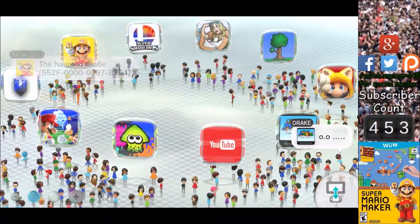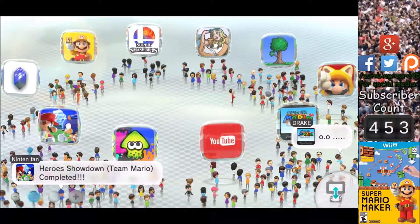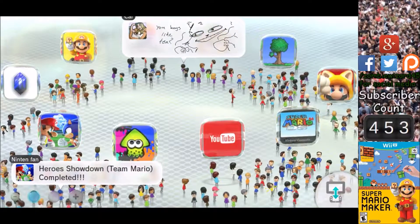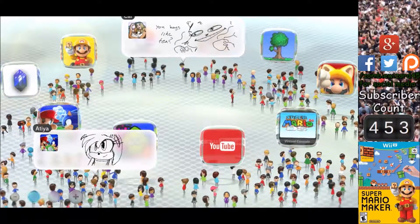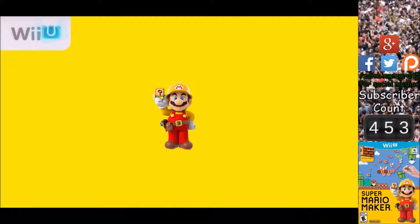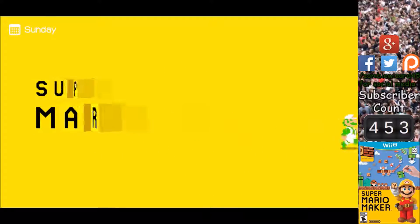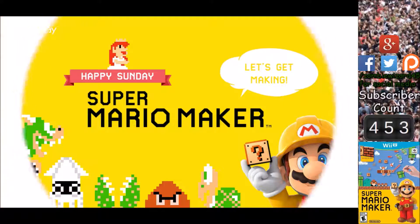Hey, what's up guys, this is zombiewizard45 and today we are going to be making a course in Super Mario Maker. Today I thought that the theme for the course would be like a boss fight — basically kill a bunch of enemies to move on. I'm not exactly sure how it'll work but I'll figure it out. I will put the course ID in the description so go ahead and check down there if you want to play the course.